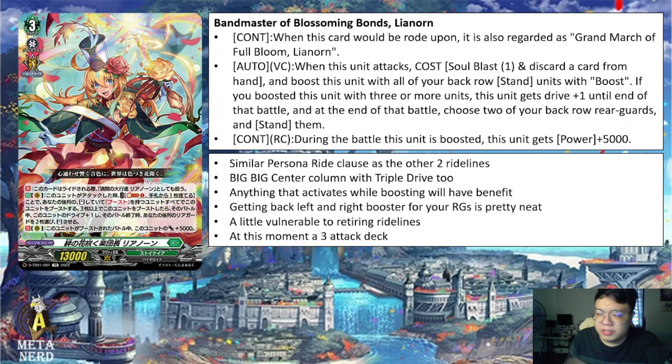All three neutral decks share a similar personal ride clause, which is a nice change to keep up with the current Grade 4 meta. From Leonorn's skill, the center column is going to be super big due to three units boosting Leonorn herself. If all three back row units are 8k each, that's 24k boosting Leonorn, meaning the whole attack is going to be 37k without any skill — plus triple drive, which is going to be really scary in the late game.